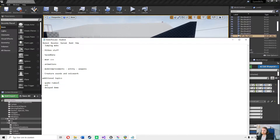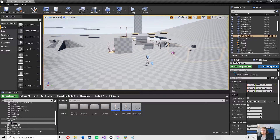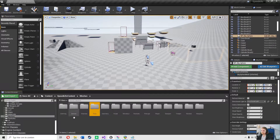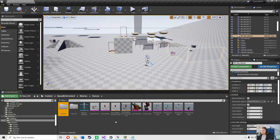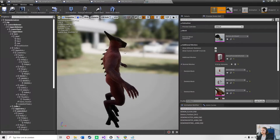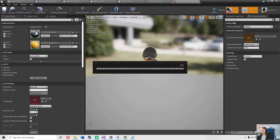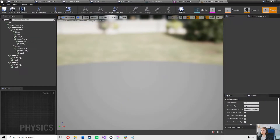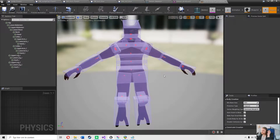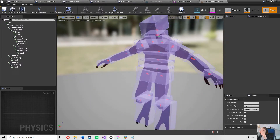Okay, hitbox stuff. This is something I did last month but it's worth talking about. I need to go to my meshes — my demon scout — and then go to my physics asset. I have changed the hitboxes from capsules to boxes. There are two reasons for this, and both are amazing reasons to use boxes instead of capsules.